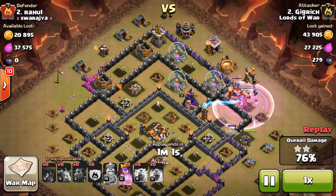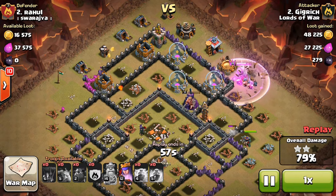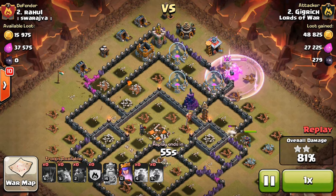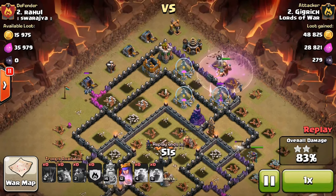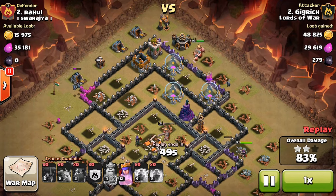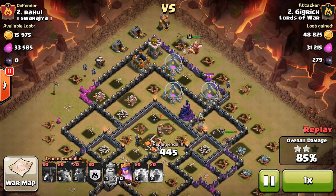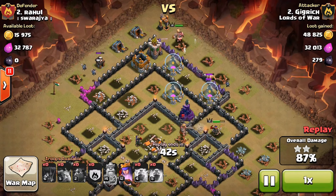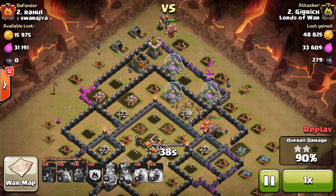I Rage up my King to get away from all that fire. I didn't want him to die, and I knew he was going to be clear once he got past that Wizard Tower. So now I have a couple Minions and my Archer Queen left. I just needed my Barb King to stay alive and destroy most of those outside buildings so my Archer Queen could focus on the defenses.